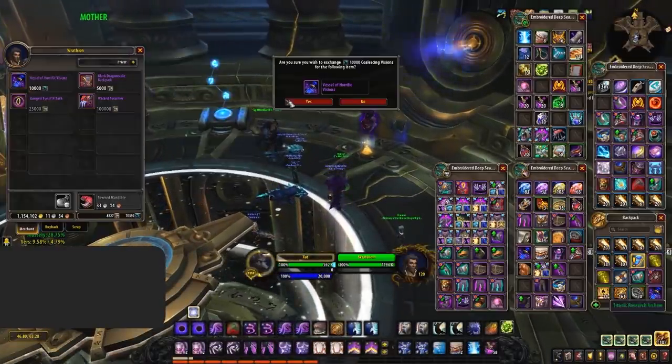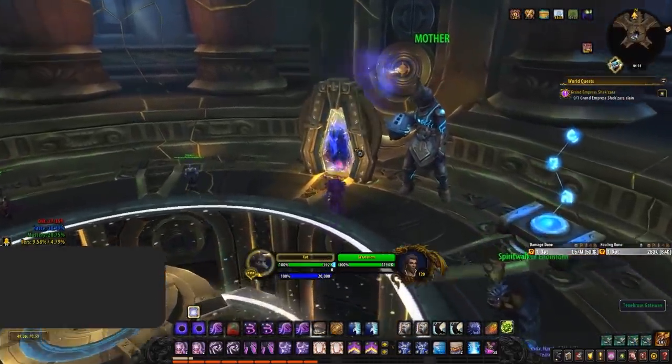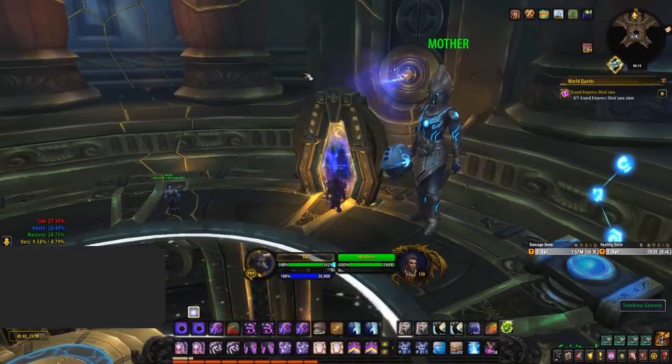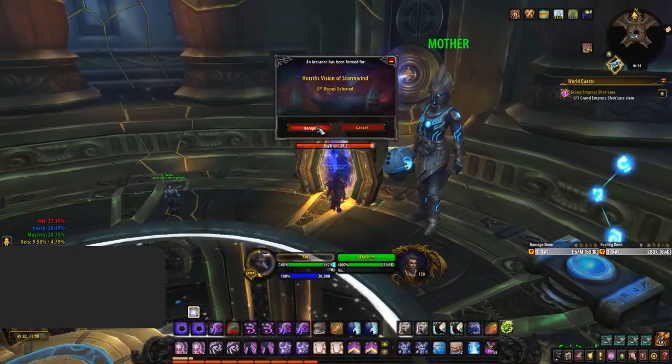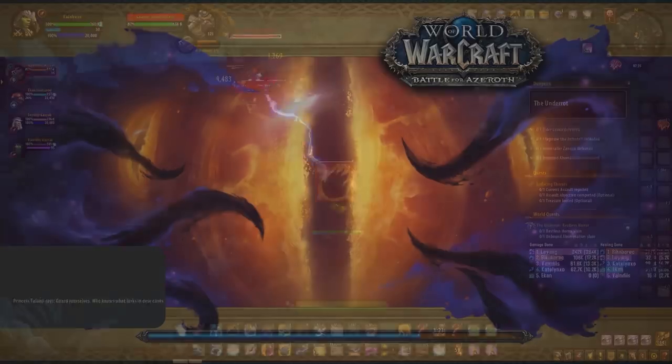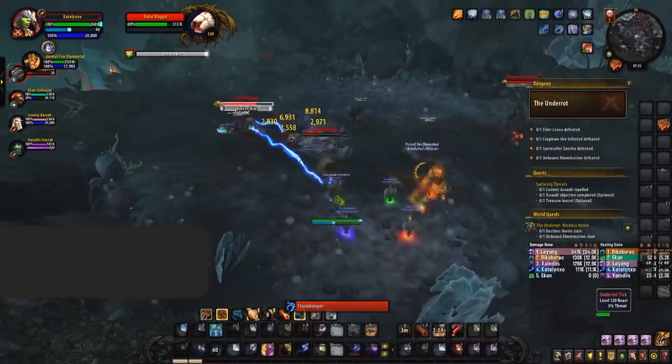With these Coalescing Visions, it's then going to be your goal to work on your legendary cloak — improving its item level as well as corruption resistance — while simultaneously getting guaranteed pieces of gear from completing your Horrific Visions. To do this, simply purchase a Horrific Vessel from Wrathion and pick up the quest, then enter the vision. For the first few you'll only have to kill the final boss, but as you progress further with your cloak you're going to have to clear more side zones.